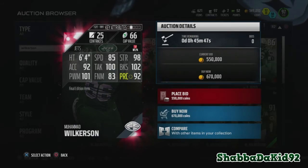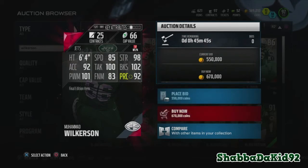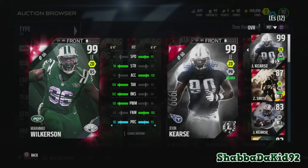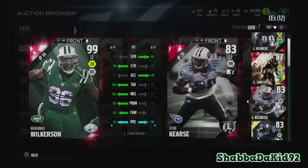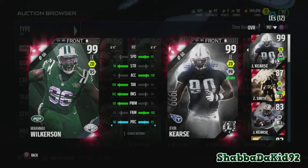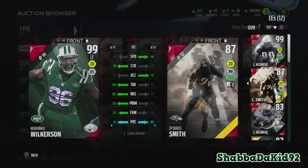He has 83 finesse move and 90 play recognition. I'm gonna compare him to my current DT — that's who I'm rocking right now — but he beats him in a lot of areas. I still think our current guy is a beast. I was even using a Speed Edition and it plays the same as this one, so I might end up just selling this one and getting my coins back because they both play the same, to be honest.